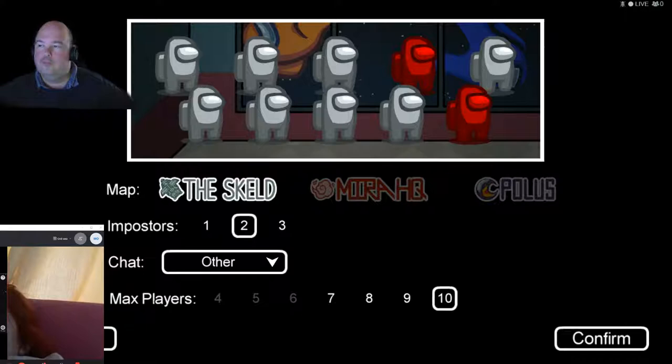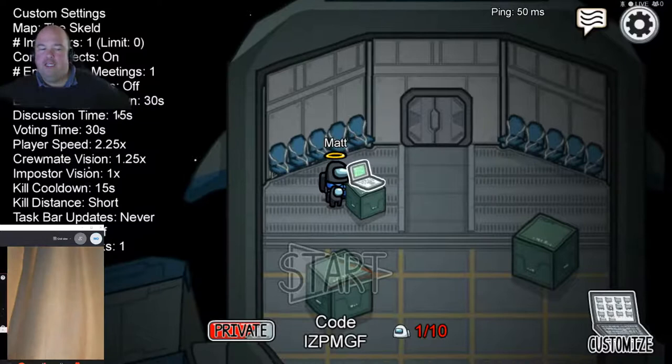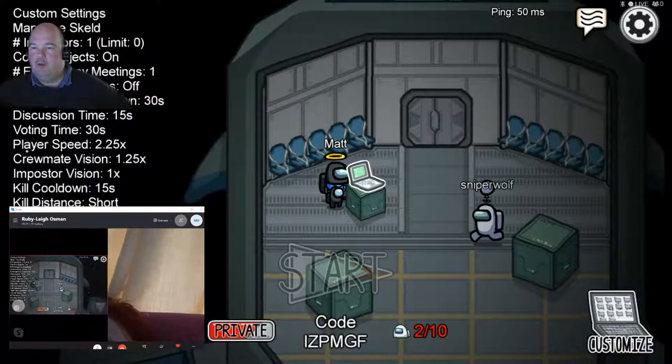We're going to turn Ruby down because she's very loud in my ear. We're going to have one imposter, up to ten people playing. We'll keep the room on private - the room code is I-Z-P-M-G-F. Ruby's screen is being moved over so you can actually see the multiplayer lobby. She's in the room.